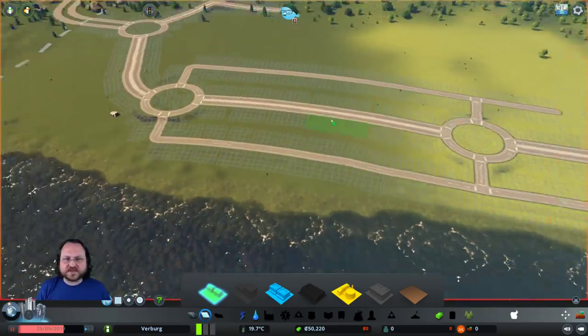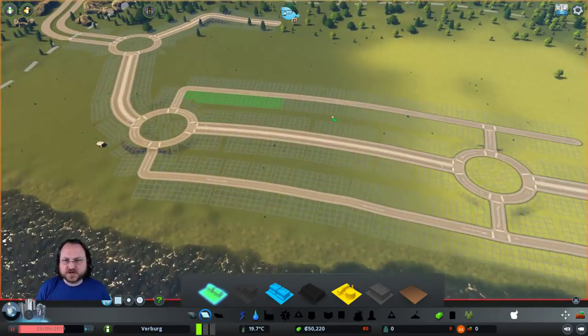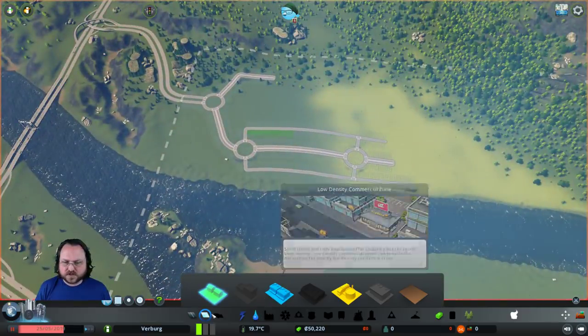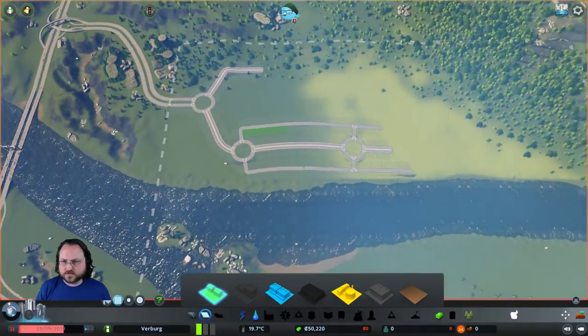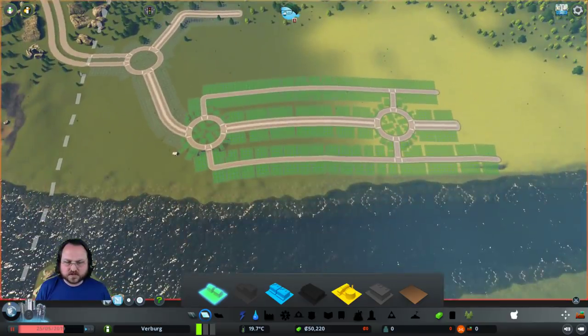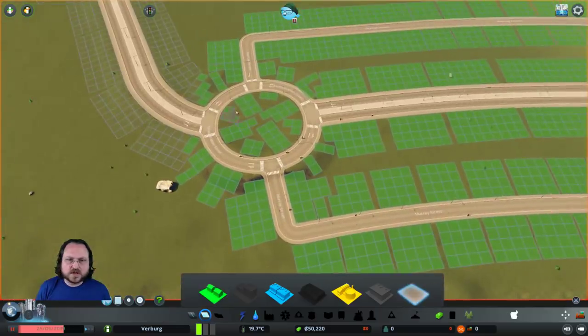This might be a little too regular, but it's sort of the main street. One could imagine... I think the easiest thing is to use the marquee tool and box-plop some residential over here. Then I'm going to go back to the paint tool.